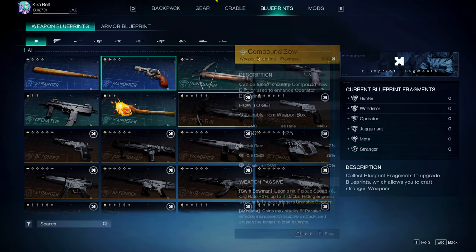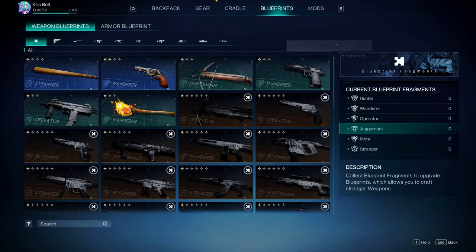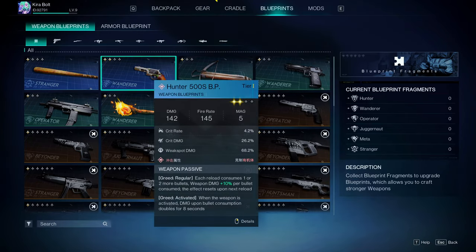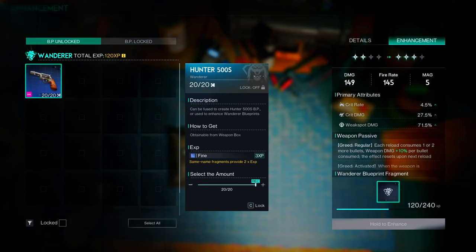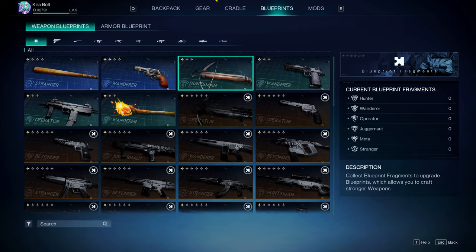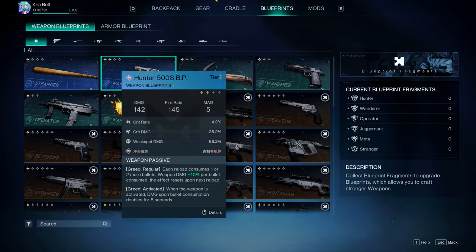You're probably wondering where to get more materials. Each weapon falls under a specific category: hunter, wonder, operation, juggernaut, meta, and stranger. Any weapon blueprints that fall under that category allow you to enhance that particular weapon. So if I get more blueprints from the same category, I can keep enhancing that weapon. The enhancement fills a bar of stars — almost all my weapons don't have enough stars yet, and higher tier weapons have more stars available.